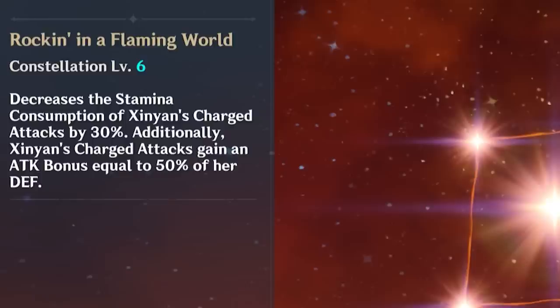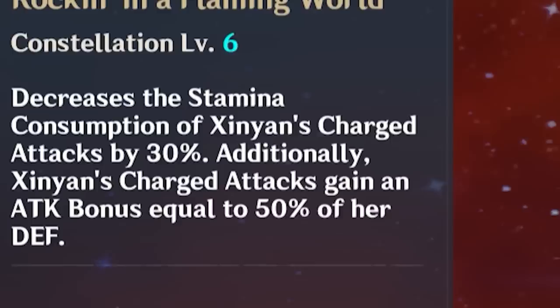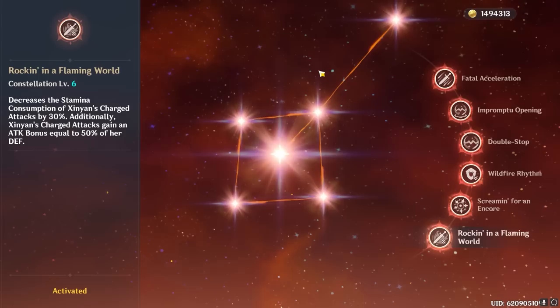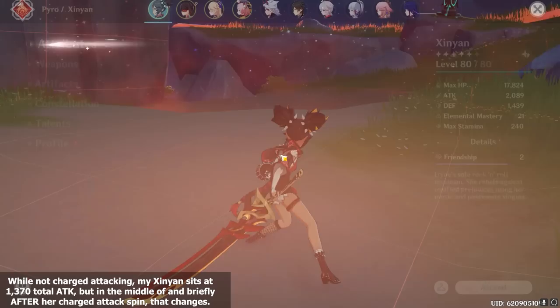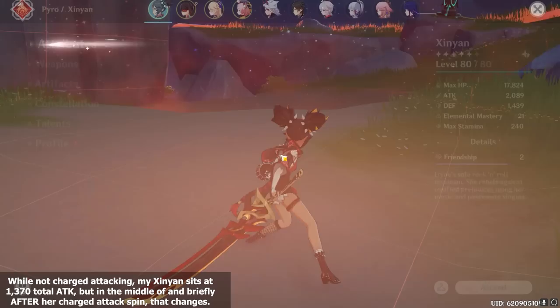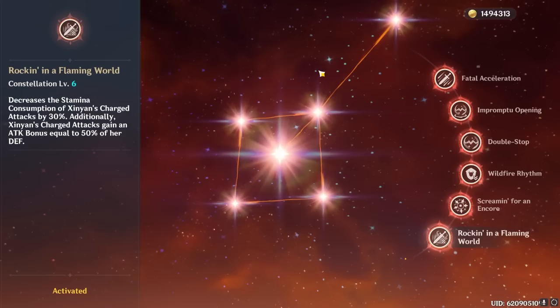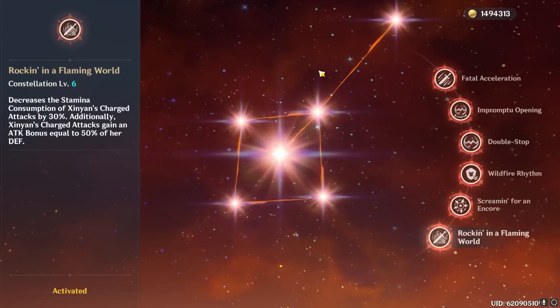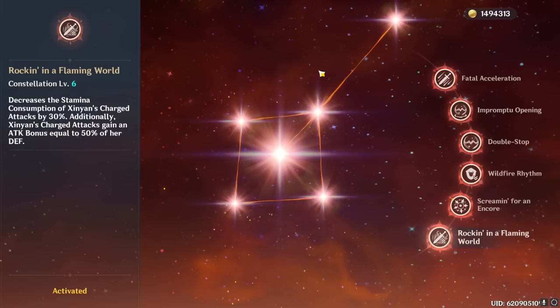C6 is actually a really weird one. The official description says charge attack stamina cost reduction, which is nice, but the weird part is that it says Xinyan's charge attacks gain an attack bonus equal to 50% of her defense — but what this constellation actually does is it straight up converts 50% of her total defense into attack and slaps it onto her total attack. This means that during her charge attacks and for a brief moment after, her entire kit has access to this damage increase, creating a new combo where you use her skill then perform a quick charge attack cancel straight into her burst so that its physical damage benefits from her A4 passive, her C4 passive, and the extra flat attack from C6. Keep in mind this constellation isn't a fix to her split scaling though, because the conversion is only 50% of her defense and it only benefits her for a very short time — so consider this defense translation more of a nice bonus instead of a full-on incentive to run defense stats.